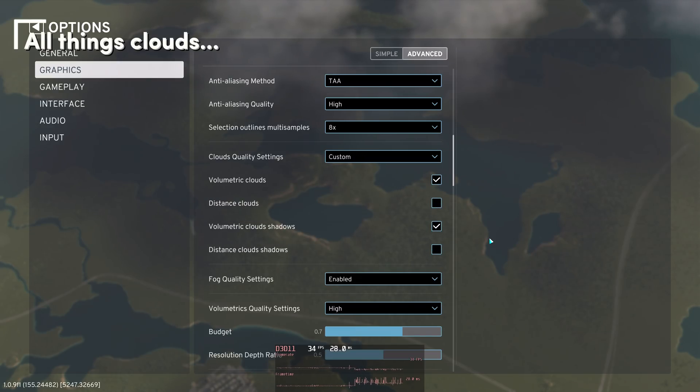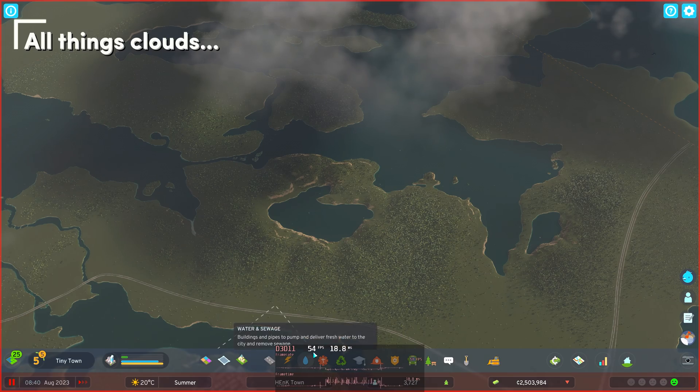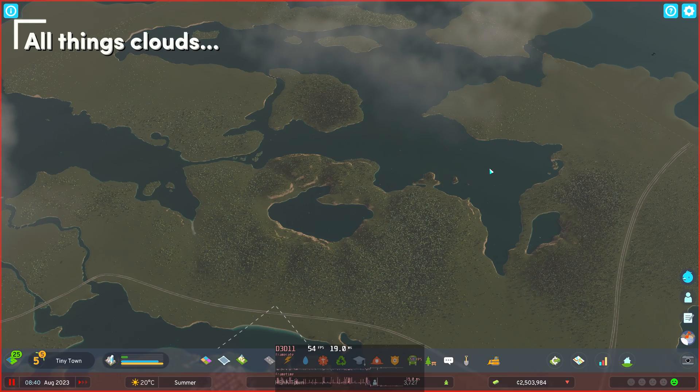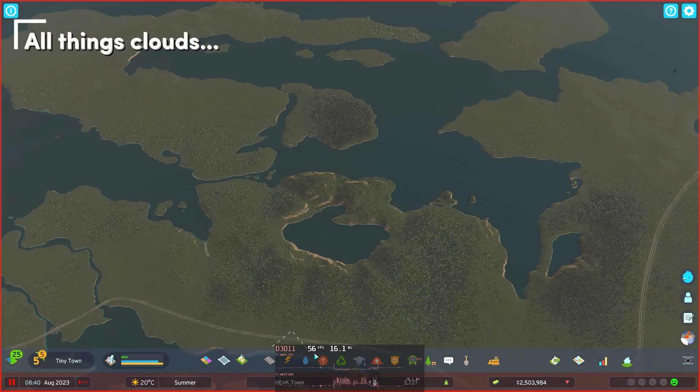Clouds: we leave this setting at high. Turning off the distant cloud option does pretty much nothing. Turning off the volumetric cloud shadows gives a win of about 2%, but you lose that nice ground shadow. Turning off clouds altogether gives another 2% win — if you don't care about those ground shadows, turn it off, but I leave it on.